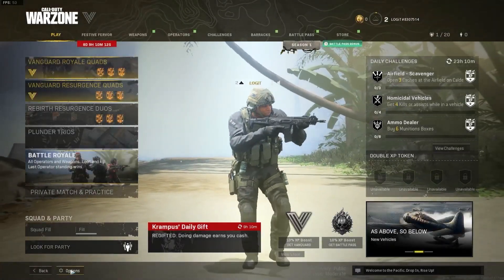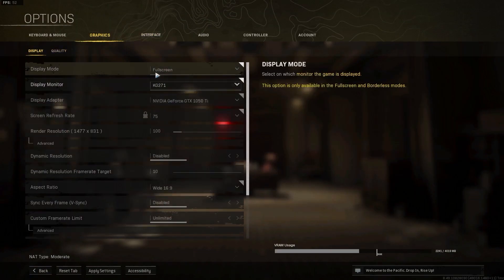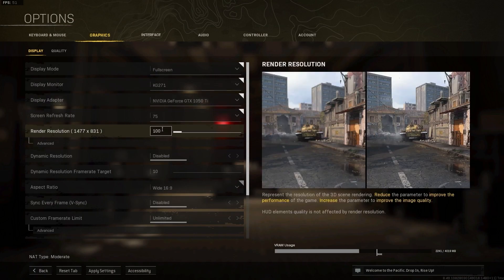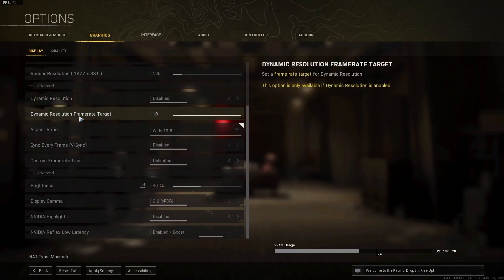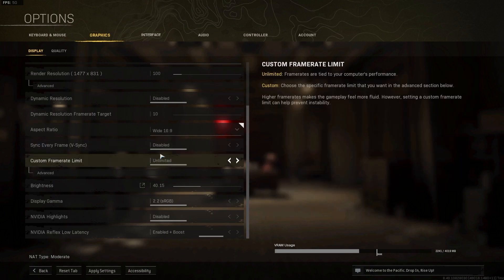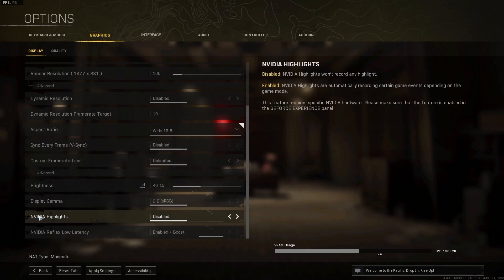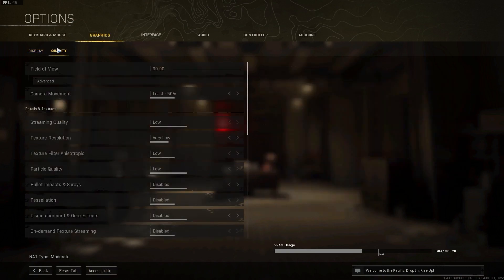Open the game, go to Options, then go to Graphics. Press on Display. Display Mode: select Full Screen. Display Monitor: select your monitor. Display Adapter: select your video card. Render Resolution: select 100. Dynamic Resolution: select Disabled. Dynamic Resolution Frame Rate Target: select 10. Aspect Ratio: select 16:9. Vertical Sync: select Disabled. Custom Frame Rate Limit: select Unlimited. Brightness: select 40. Display Gamma: select 2.2 sRGB. In-Video Highlights: select Disabled. NVIDIA Reflex Low Latency: select Enabled Plus Boost. Press Apply Settings.